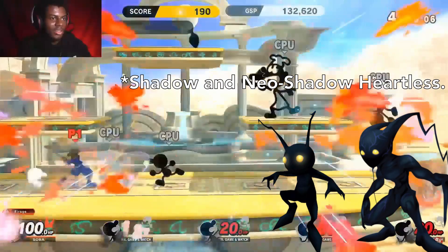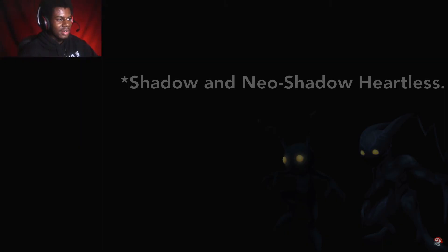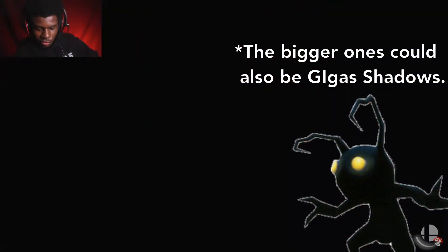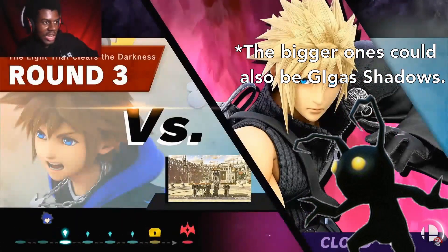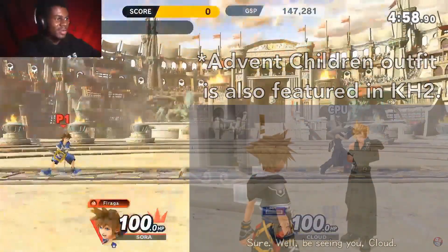So this one has a bunch of heartless, a bunch of shadows. There's a neo shadow there — they have the bigger shadow. Yeah, could be neo shadow, or a giga shadow. I'm pretty sure giga shadows exist in like Days or something.